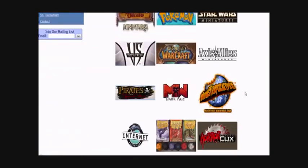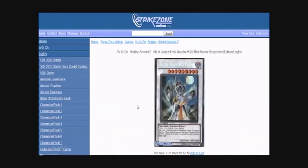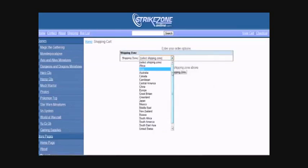Today's video is sponsored by StrikeZoneOnline.com. StrikeZoneOnline.com has easy navigation to find any card or pack that you're looking for, and also has some of the best gaming supplies out there. With their easy payment options, you can buy whatever you need from StrikeZoneOnline.com, so go check it out today.